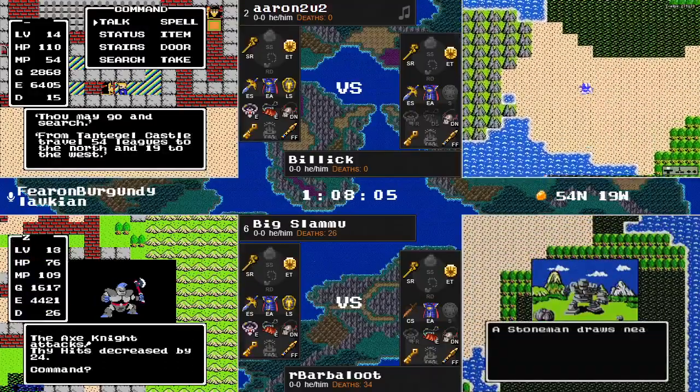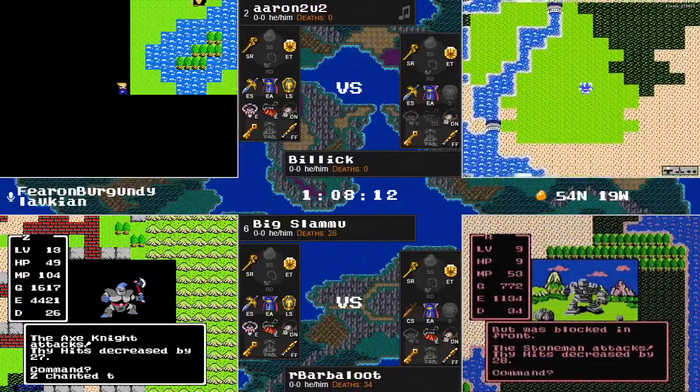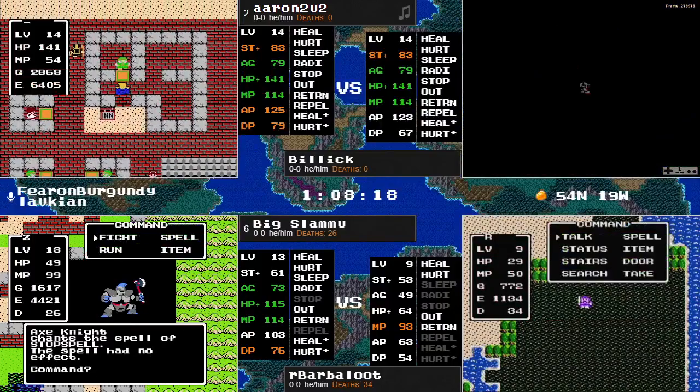This map has been kind of a weird one — let's go ahead and see what these coordinates are: 54 North, 19 West. Aaron is going to know whether or not that's walkable. I have my doubts that they can go far enough north, but we'll see what Aaron decides to do here.